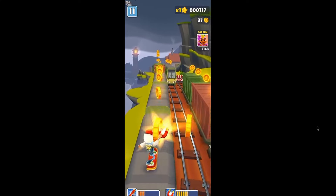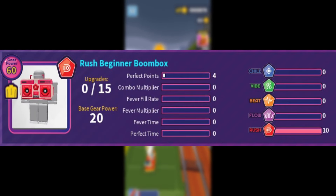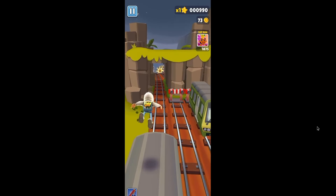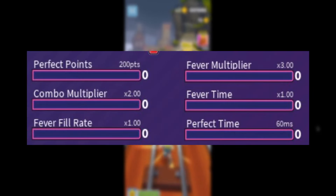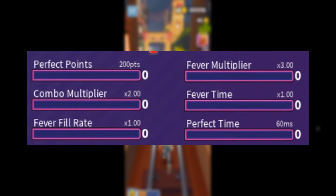Now that I have explained how gear is obtained, I will explain what gear does precisely. Gear pieces will typically boost two different types of stats: base stats and colour stats. Base stats are the statistics that affect your score on any song you play. They include perfect points, combo multiplier, fever fill rate, fever multiplier, fever time, and perfect time.